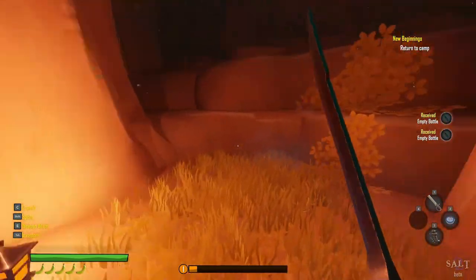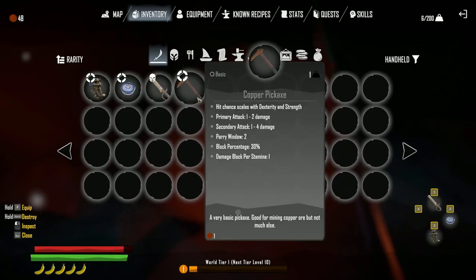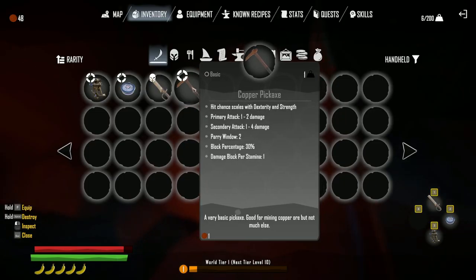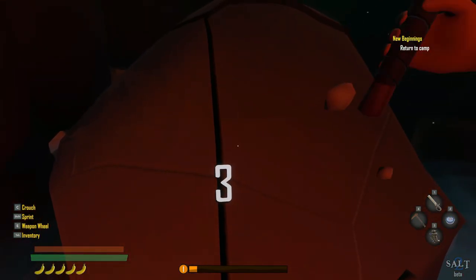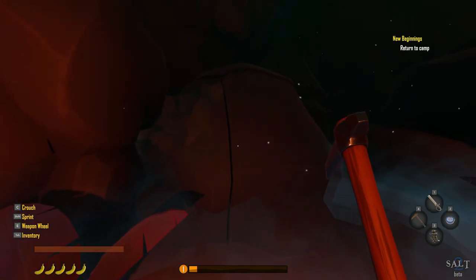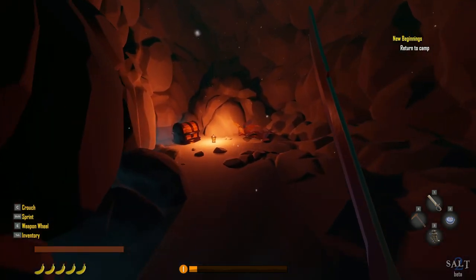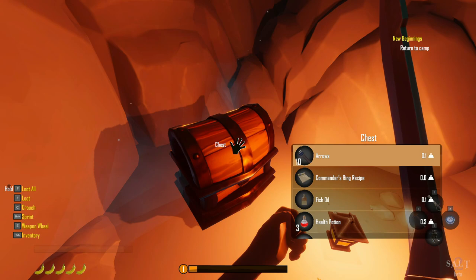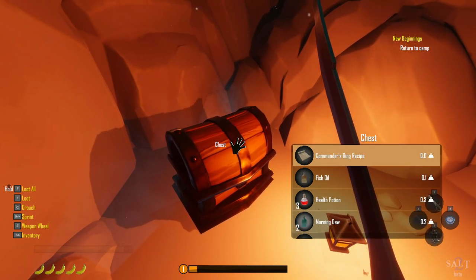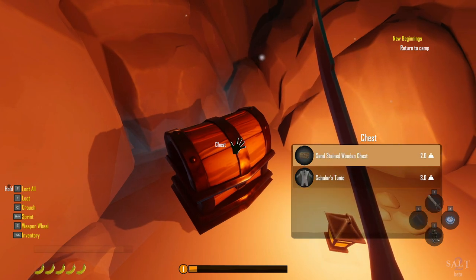Alright, we should be able to break this boulder. Oh, treasure chest! I like it. Arrows, Commander's ring, fish oil, health potion, morning dew, sage, sand-stained wooden chest.